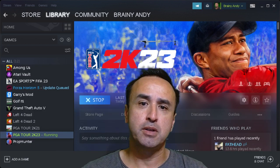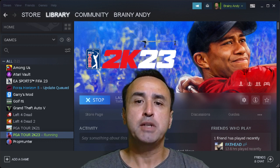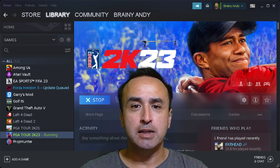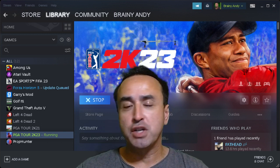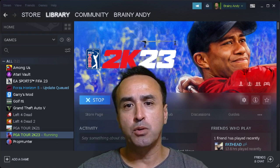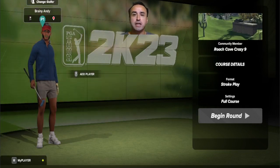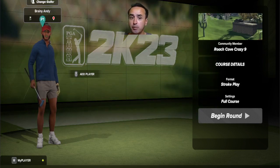Hello and welcome to another episode. In this video, I'll be playing 2K Sports PGA Tour 2K23 again, and also looking at yet another unusual, bizarre short course that is custom designed by a community member. This course should be challenging, have obstacles, and probably involve very high scores at the end. This is only a 9-hole course — let's take a look. It's called Roach Cove Crazy 9.